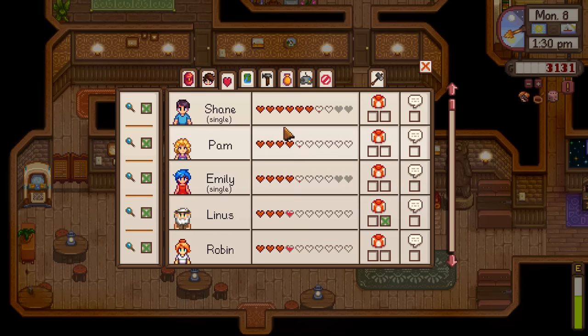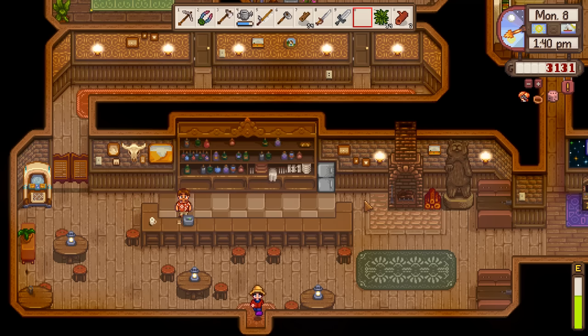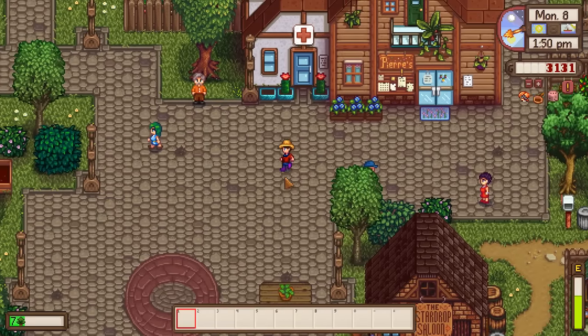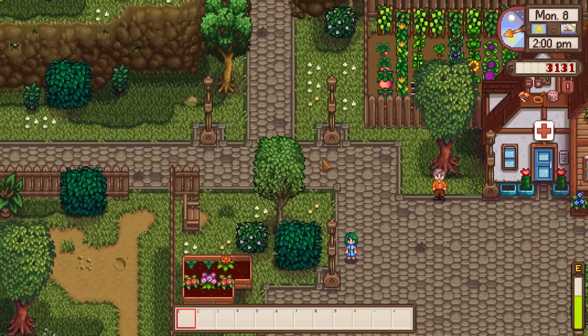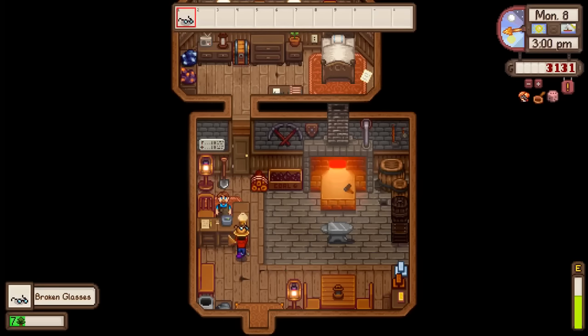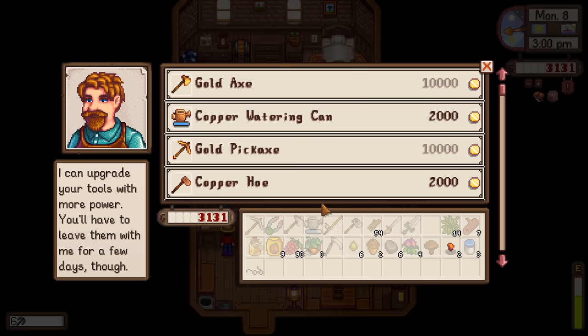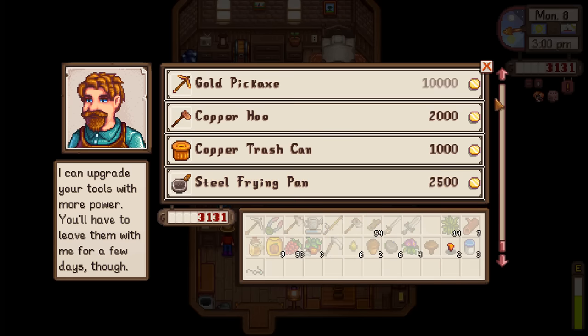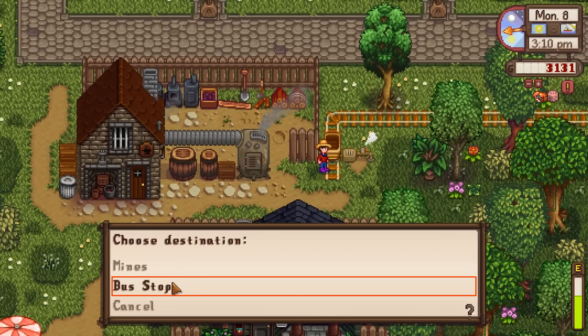We're doing pretty well with hearts. Usually that's something I struggle with, but I think I've been distributing my time pretty well so far. One thing we could possibly do is just try to get as many tappers ready as we can, because I don't know how many copper bars we have right now. Got my copper frying pan back from Clint. Steel frying pan allows the use of three ingredients - I wonder if I can use two sashimi ingredients at the same time.